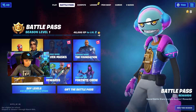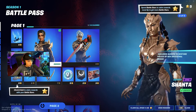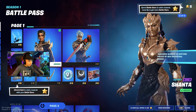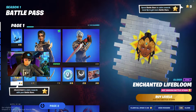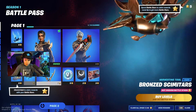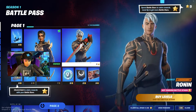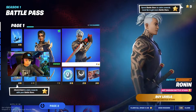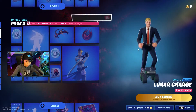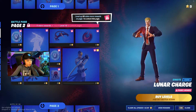We're gonna look through the battle pass, starting at page one. Apparently I have this person, and also lots of cool stuff — awesome stuff, a wire pickaxe, V-bucks, a banner, and also a loading screen that's pretty sick. This guy is really cool, he's a really cool ninja. Let's go to page two.